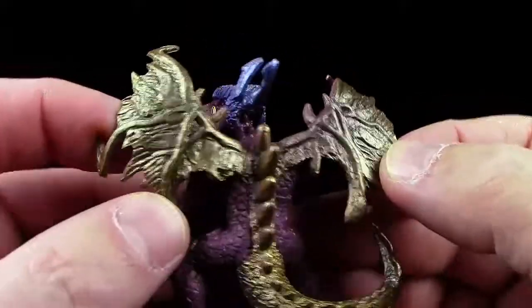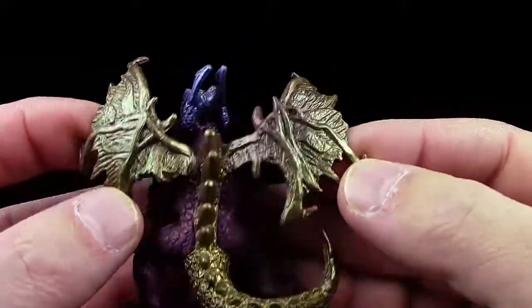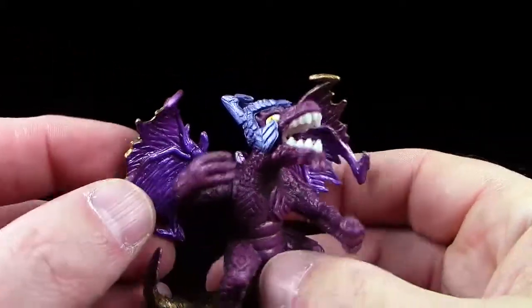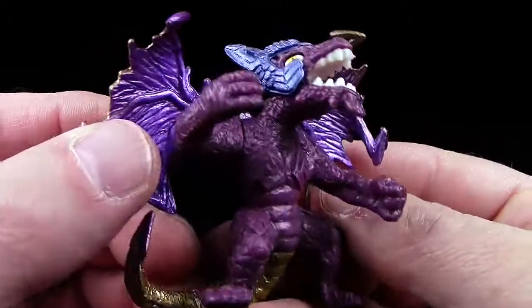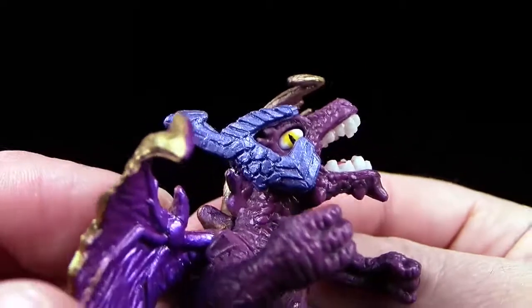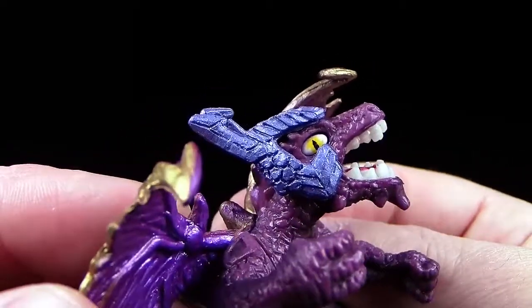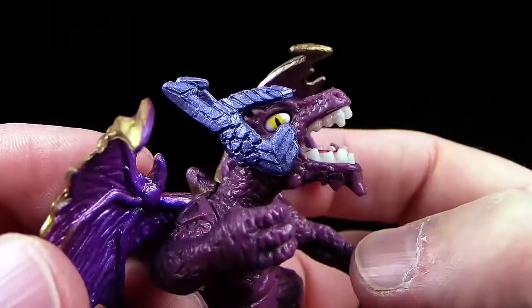Das ist ja wieder mal cool. Alleine schon die Farbe von den Flügeln, dieses Goldmetallic. Das ist ja Burner. Yay! Und er ist heute ja lila. Guckt euch das mal an, das ist ja krass. Auch ein cooler Helm. Das erinnert wirklich an einen Blitz, an Donner, der nach oben wegzischt. Wieder individuell gestalteter Helm. Sehr schön.